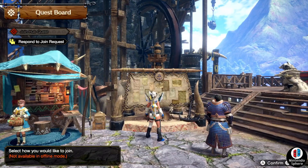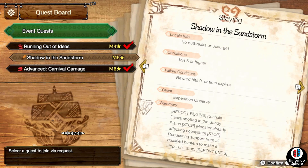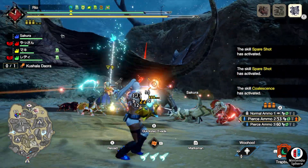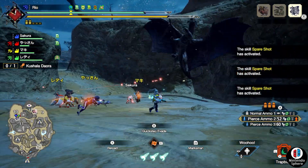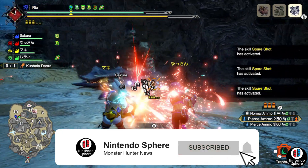Hey everyone, I wanted to go over the new and exciting news that we have for Monster Hunter Rise Sunbreak, on both the Nintendo Switch and on Steam via PC. Due to all of the exciting fourth free title update details that we got during the Capcom presentation — I'm going to be leaving a link in the description below — plenty of good stuff coming on February 7th.